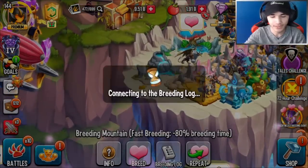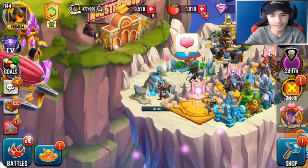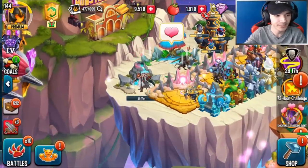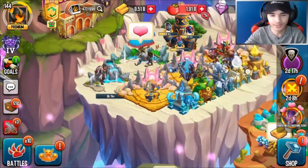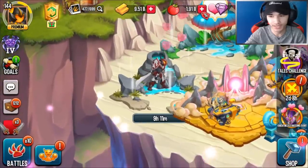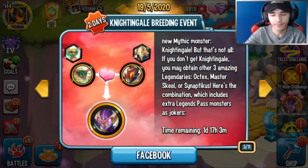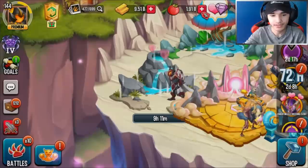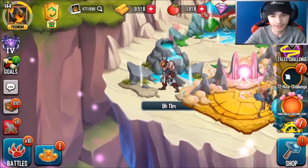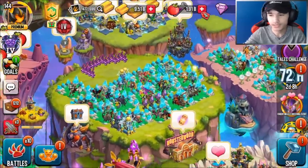We're gonna check the breeding log — look at that beautiful monster. I love the design, it's amazing. We're gonna repeat it and like I said it's 100% chance of getting the monster. I got another one — thanks Social Point for doing this. There are also chances of getting Opticus, Master Skill, or Synapticus, and then some chances of getting the mythic monster Nightingale, which isn't that bad.